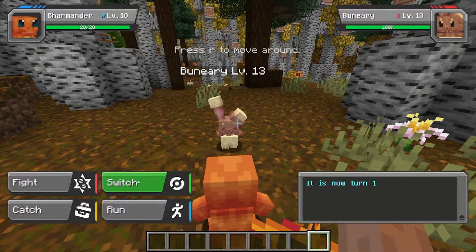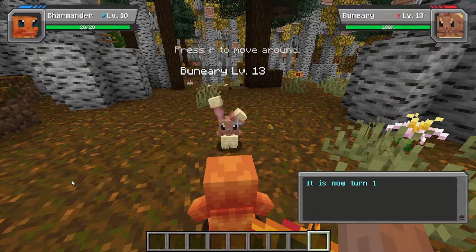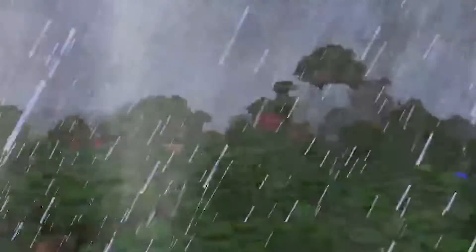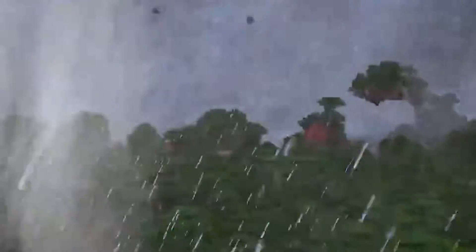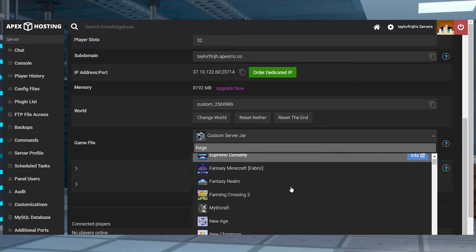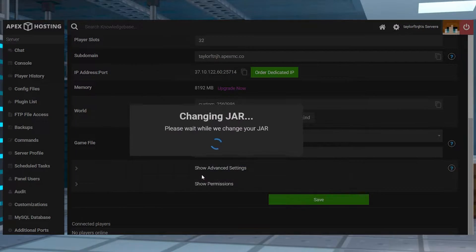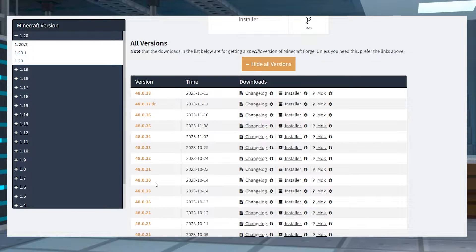This setup gives you the opportunity to add custom items, blocks, mobs, dimensions, and a lot of other features to the game, but it's definitely something you'll need to learn how to do. There are two possible ways to create a Forge server in Minecraft: by using the latest version or by preparing custom builds.